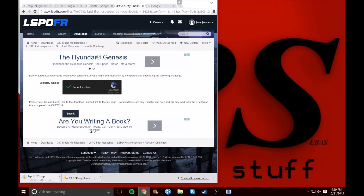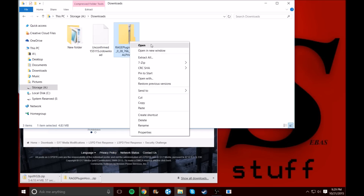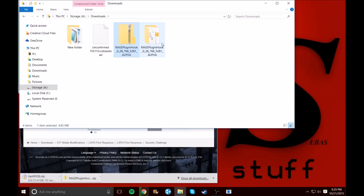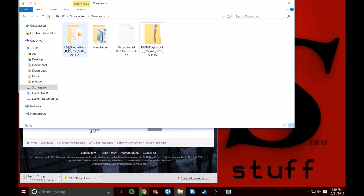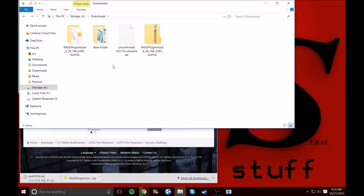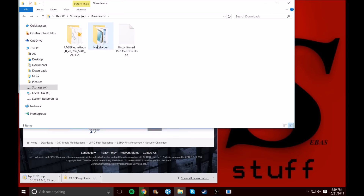Alright, that's done and this is just the LSPDFR zip. Right now we'll extract the zip file to an unzipped folder. I personally like 7-Zip — it works pretty good. Most of the other ones I use are full of ads and I don't like ads, so you could delete those if you want.